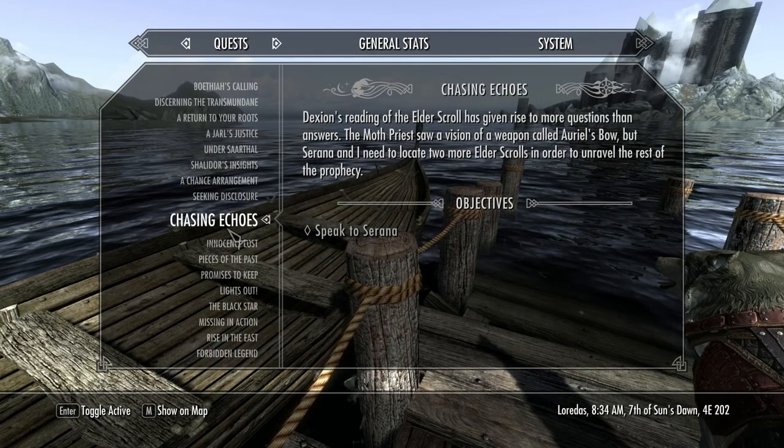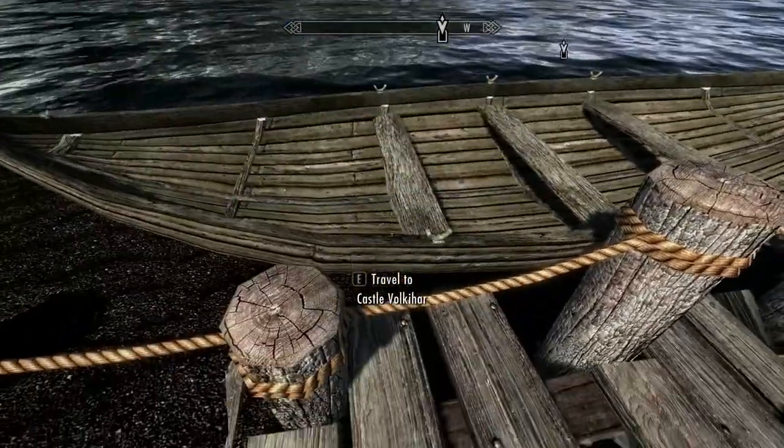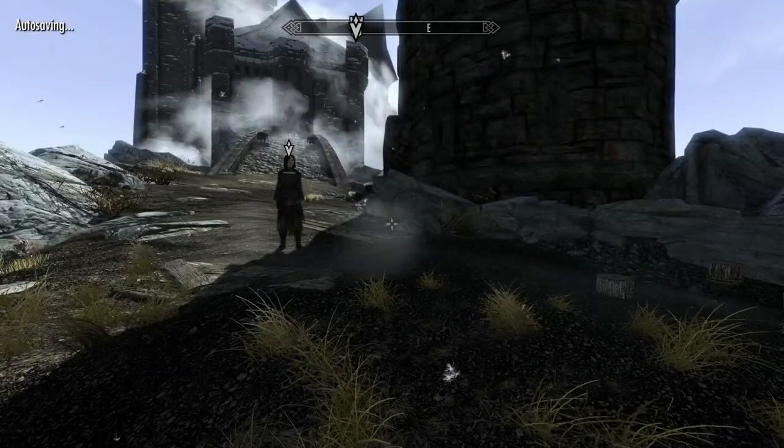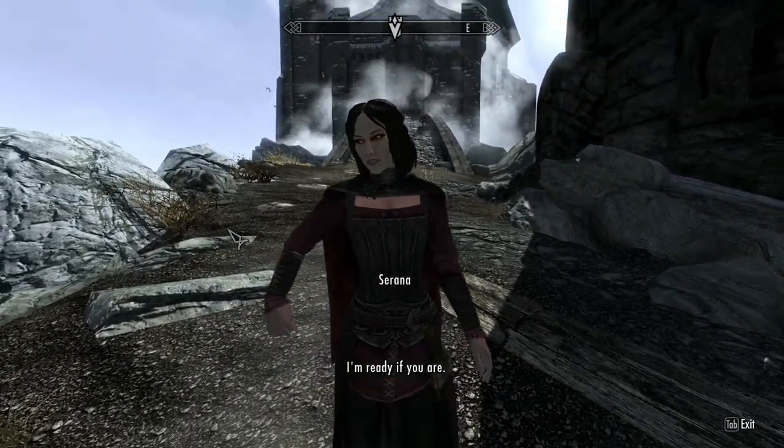Dexion's reading of the Elder Scroll has given rise to more questions than answers. The priest saw a vision of a weapon called Auriel's Bow, but Serana and I need to locate two more Elder Scrolls in order to unravel the rest of the prophecy. So we are here — I'm in the right place. She's waiting for me at Castle Volkihar. Hi Serana, I'm ready if you are.